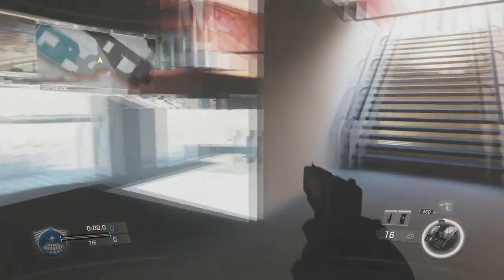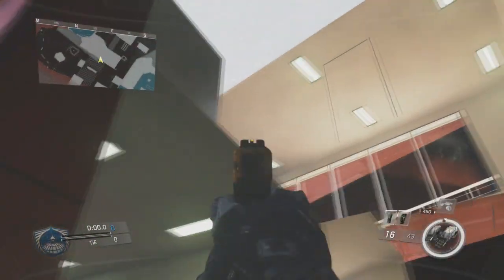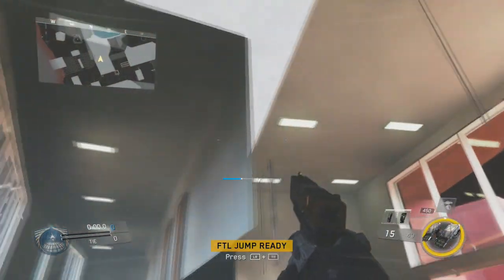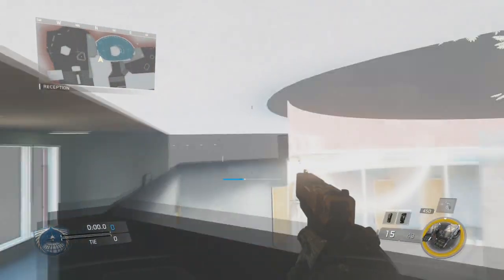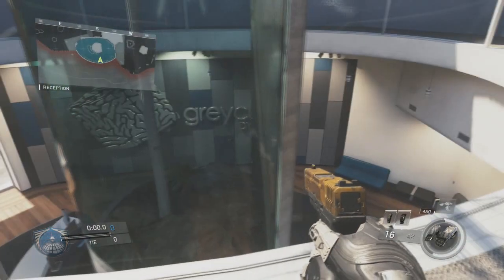Once you work your way around it and you're on this platform, you're actually going to want to wall run along the side of these stairs over to the second wall, and then you want to drop underneath this wall and use your FTL jump to get over towards these stairs. Now once you're on these stairs, you just want to turn around and use your boost to get on top of this ledge. From here, you just want to walk forward and mantle over this wall and use your FTL jump to get inside this secret room.